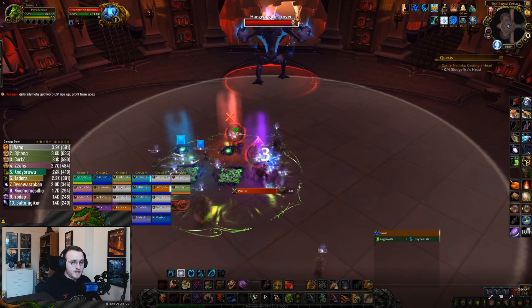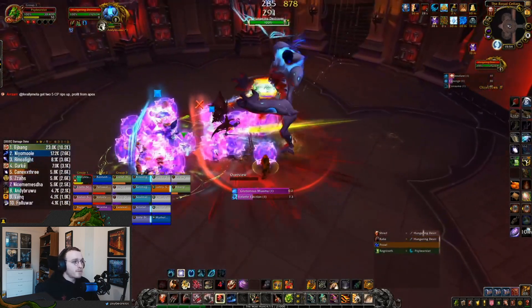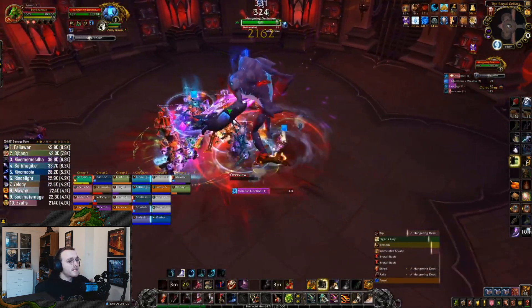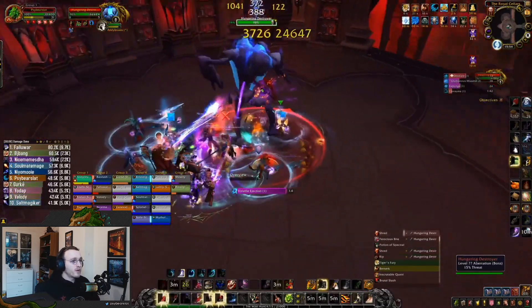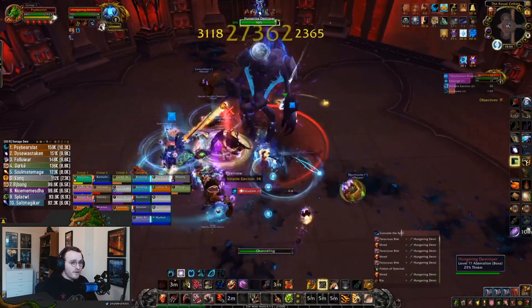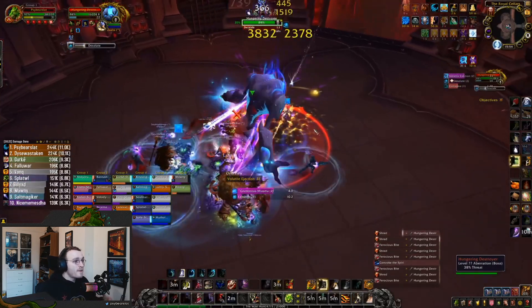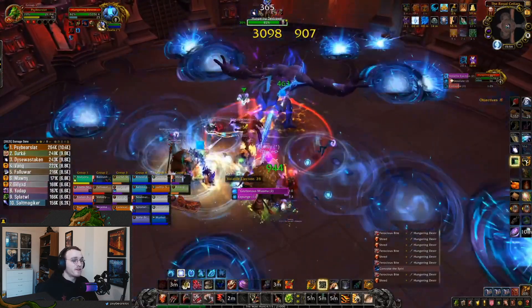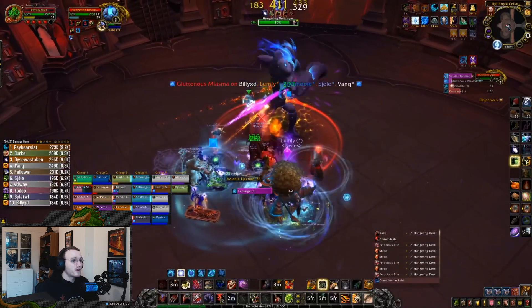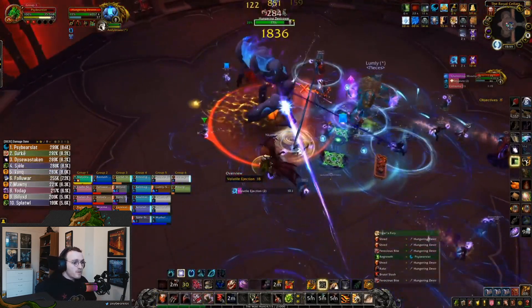In this fight I do die quite quickly, so I'll talk you through what I could have done better mechanically. Going in: I rake, shred, brutal slash, keep brutal slashing up to five combo points, hit Berserk and Tiger's Fury into a Rip, then look to Convoke when Tiger's Fury has around one to two seconds left. That gives a massive mastery gain from Nyia's Invigoration while we still have time on Berserk — we get 20 seconds uptime on Predator and are absolutely pumping damage.